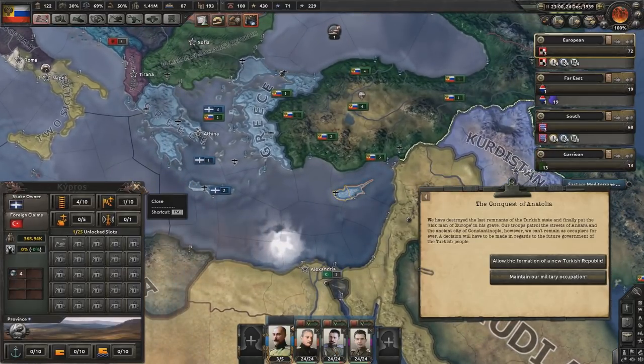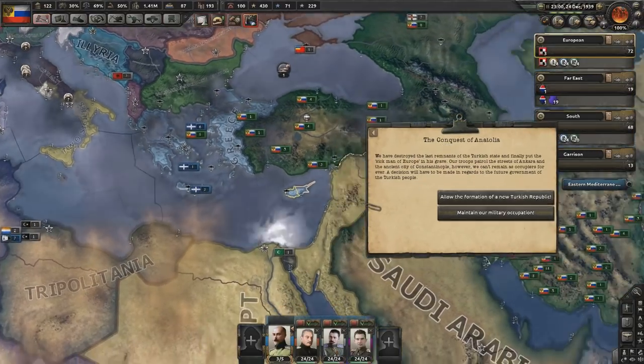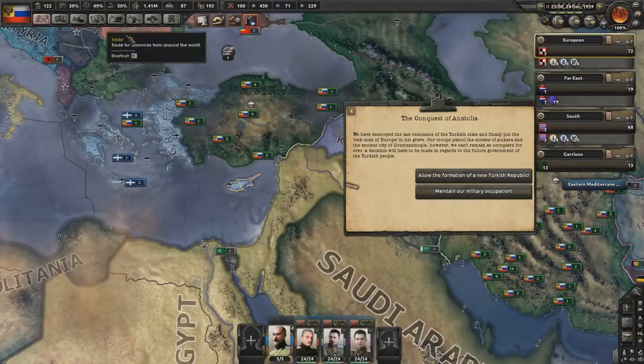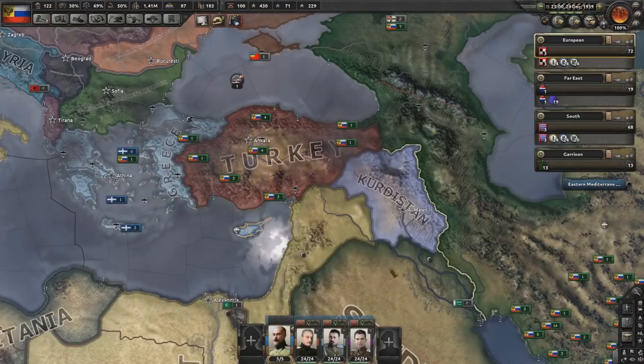I also gave them Cyprus, or Kypros as it's now called. And I'm thinking of these areas — I'm thinking of allowing the formation of a new Turkish Republic, because I can always eventually just bring them in myself later down the line. I do enjoy my puppets. Let's try them out. There it is — Turkey.